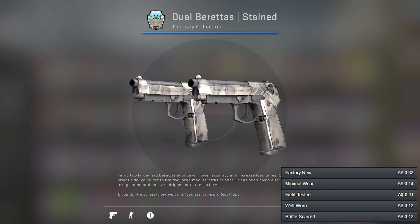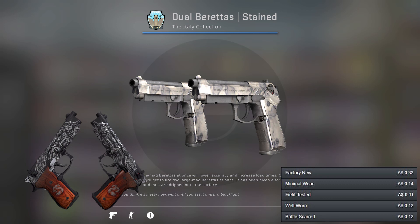Now I've got the Dual Berettas and I've gone for the Stained, which is quite a cheap option but it doesn't exactly look awesome. Another option is the Dueling Dragons, which isn't exactly silver or white but it has a little bit of tint here and there.